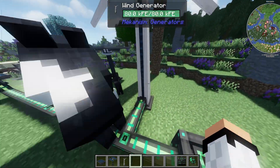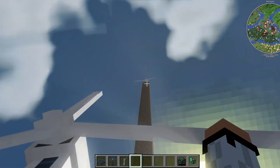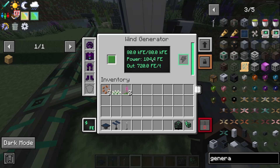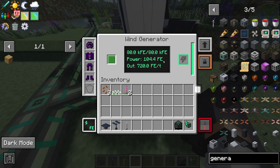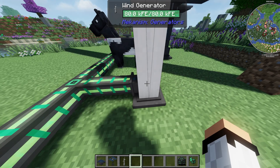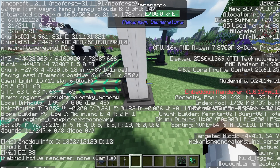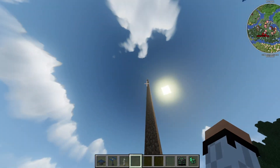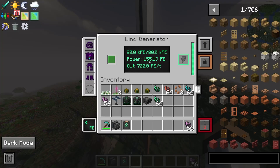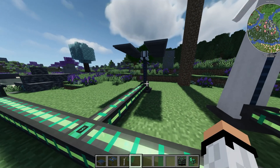The wind generator works on the principle that the higher you place it, the better. On the ground we have a small cell battery with only 80k FE and power generation of 104 FE. The key advantage of the wind generator is it produces energy all day long — it doesn't matter if it's day or night. At ground level it says 104 FE, but about 50 blocks up it produces 155 FE, so you can see the difference height makes.